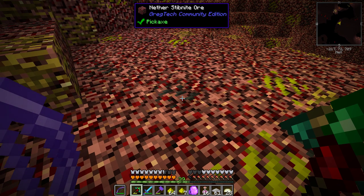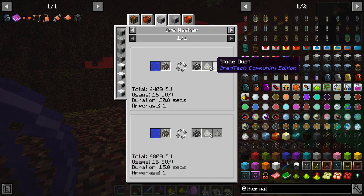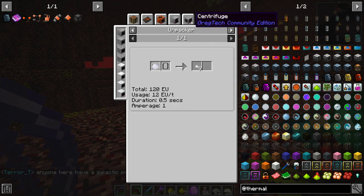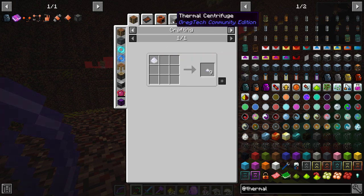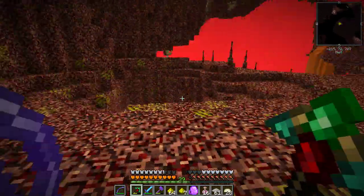Here's one of our first ores. The main reason we're here is to get nether brick, which you'll need for some recipes, as well as stibnite. Stibnite is exactly why we're here — when we process it down we get antimony dust, which is needed for the new chips and stuff. The diode I need to make uses a tiny bit of gallium, and gallium comes from antimony I believe — or wait, it's from bauxite actually, so I might have gotten that wrong.